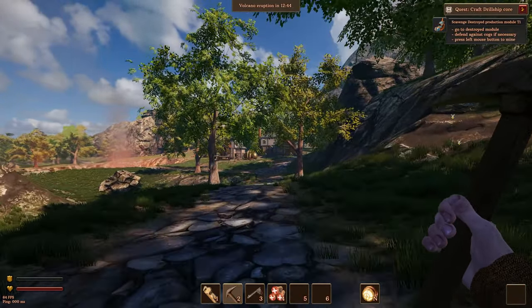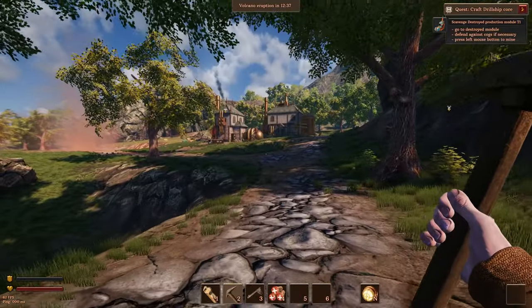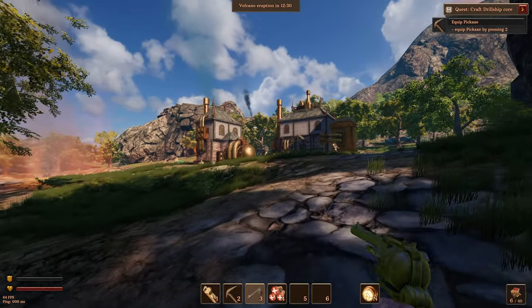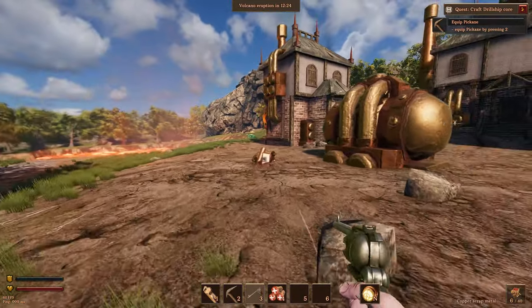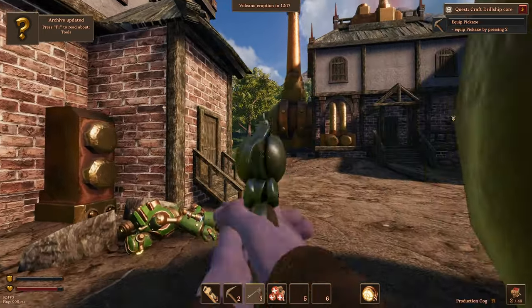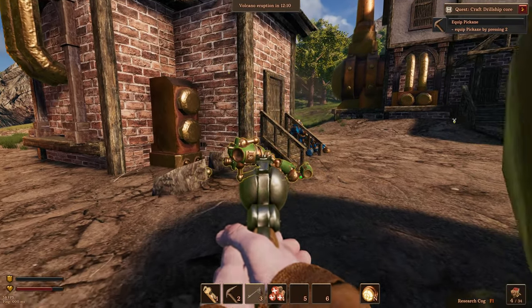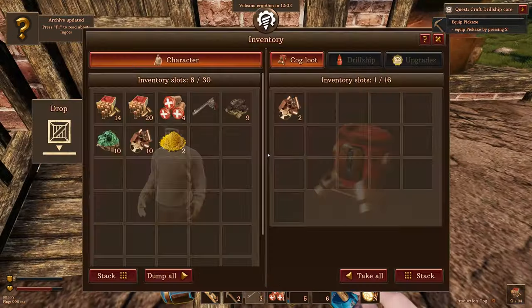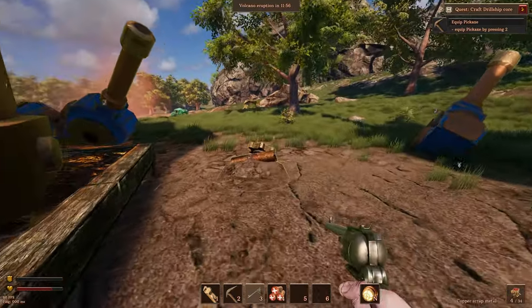We've got a couple of buildings up here. Are those robots walking around? Looks like it. Defend against cogs if necessary — these must be cogs. Let's get this gun out. If necessary, I think defense is going to involve shooting people. I don't know what determines necessary, though. Let's pick this up — oh, he's shooting me. Okay, I think that is necessary. Hey, he got back up. We're going to double tap there. We're going to take all these items — take all items is E.